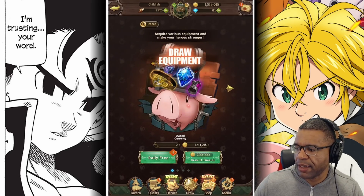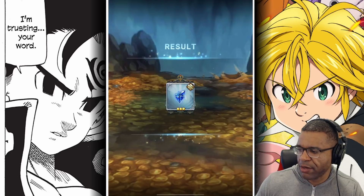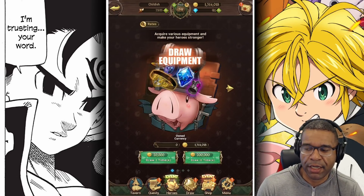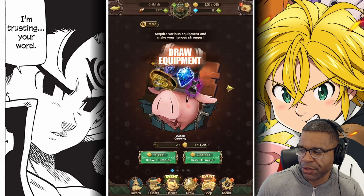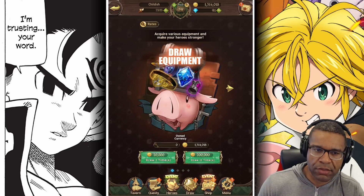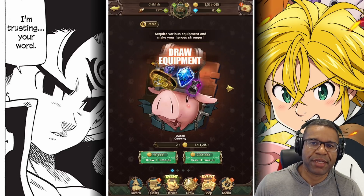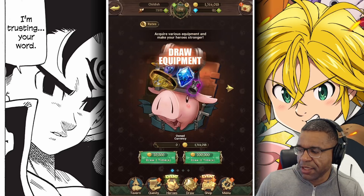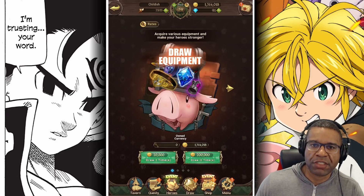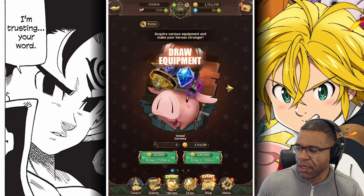Since we're already here — the equipment draw is something I constantly forget to do, the daily draw. This is a great way to get a couple of random pieces ranging from Rare to SR to SSR, plus some awakening stones. One of the biggest mistakes I made early on was spending gold on the equipment draw. Gold at the very beginning, before you can actively farm the SP dungeons, is on the lower end. So doing a lot of equipment draws at the early start is a big mistake. Wait until you progress your account a bit more, start farming overnight, and then take advantage of the extra gold you have.